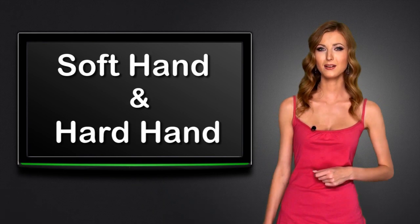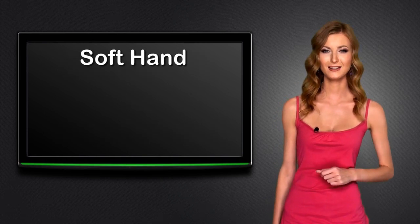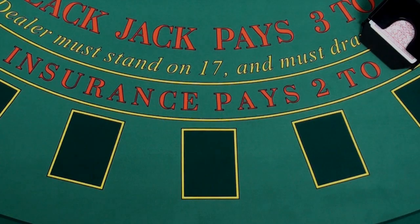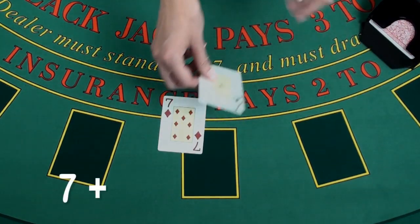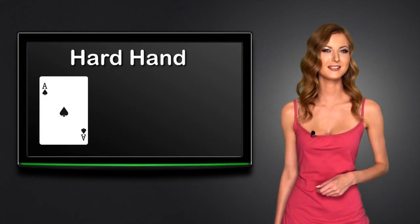There are two types of blackjack hands: soft hands and hard hands, both depending on the value of the ace. A soft hand is a blackjack hand in which an ace is counted as one or eleven without busting. For example, a hand of a seven and an ace is a soft hand with a total of eighteen or eight.